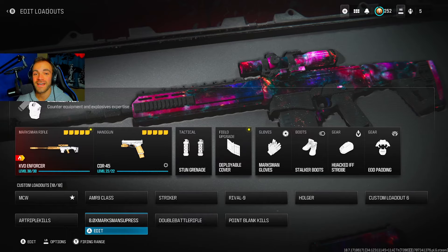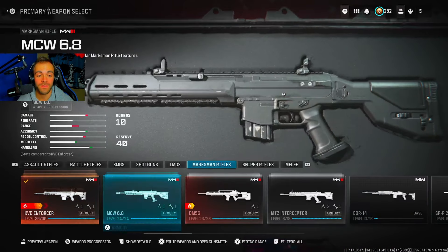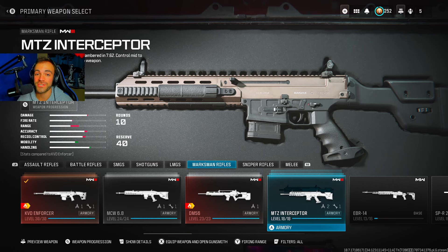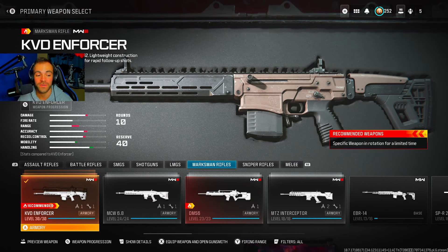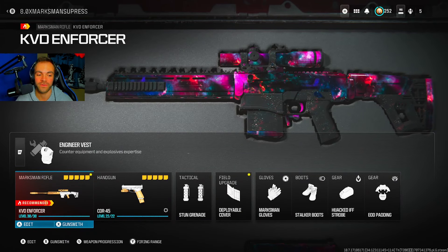Alright everyone, class setup time. Now pay attention because this is very important. Don't make the same mistake that I did — I originally used the MTZ Interceptor, but as you'll notice, it is not a recommended weapon anymore. They changed that with Season 2, so make sure you use a recommended weapon.